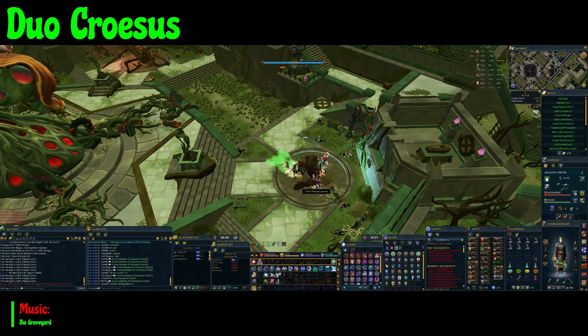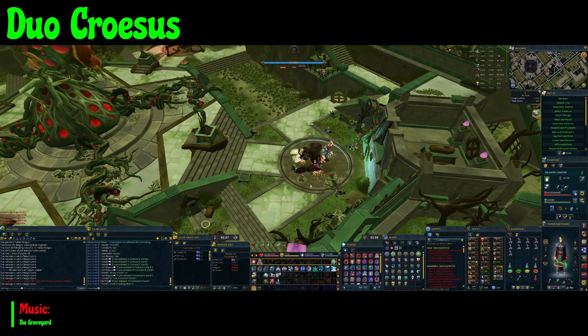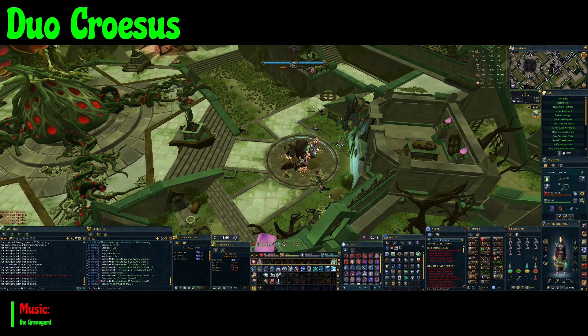A couple of summoning potions will work fine. You can also use spiritual prayer pots or summoning renewals.